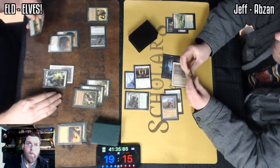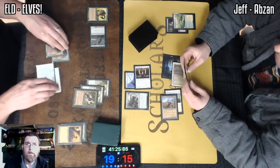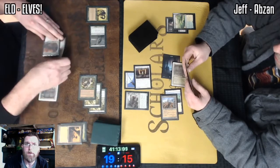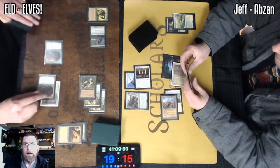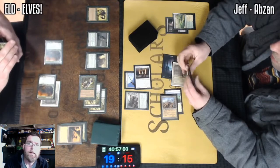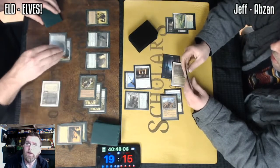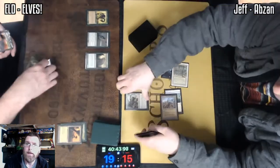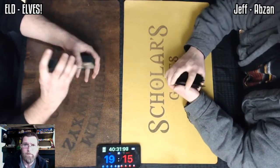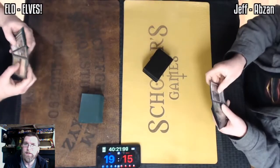We've got 7 mana without untapping. Going to use Quirion Ranger to return and untap — just Craterhoof. That should do it right there. Looks like plus 8, plus 8 to each one of these creatures. Jeff packing it up. Probably one of the only cards that could have even interacted with that would be Snuff Out, and that 4 life would have been not really well spent — it was going to be death either way.